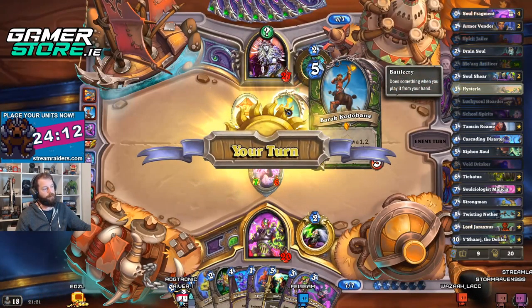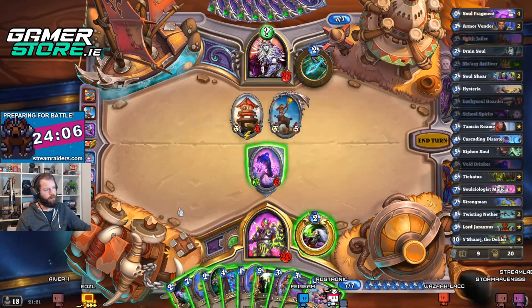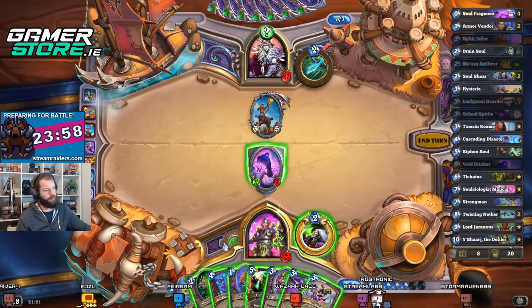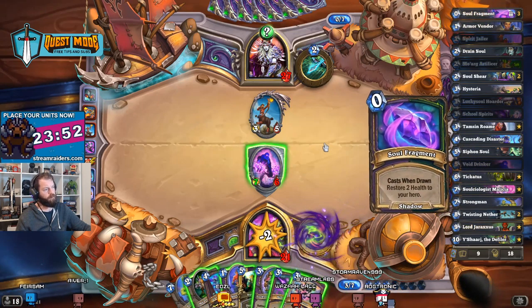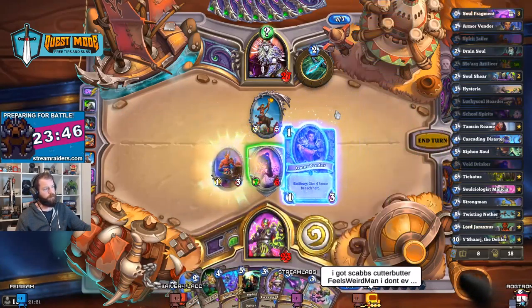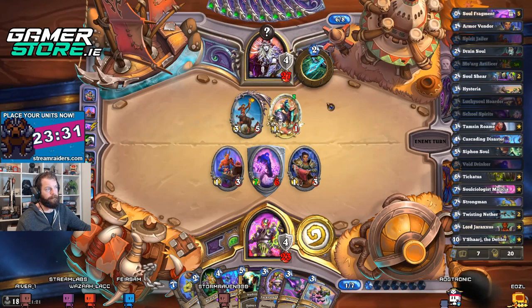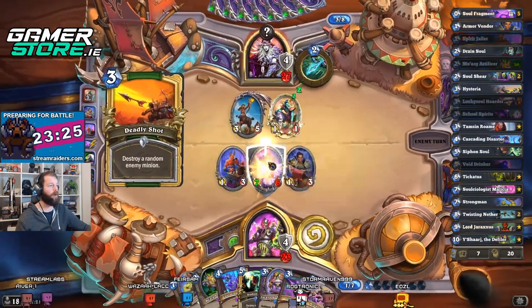I think the Lucky Soul Hoarder's entry animation is some of the coolest animation in the game, between him and Mor'dress — I think it's just sick. We need to kill that now, we're fed up with you — let's kill you. That is not corrupted interestingly enough. I might as well draw. Probably should have drawn first — isn't that always the answer? Yeah, let's just get minions down, attack with our Armor Vendors and Spirit Jailers.